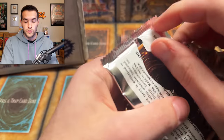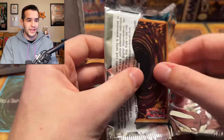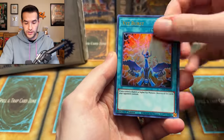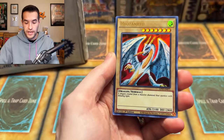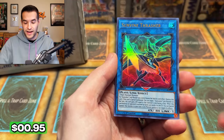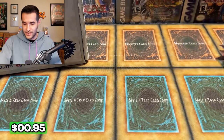At this point, it goes from the Past 1 — that's all you can hope for. The card is not worth, you know, 50 cents or something. We have an Xyz Burst, Update Jammer, Cosmo Dark Lady, and a Sunvine Thrasher. All right, cool stuff.